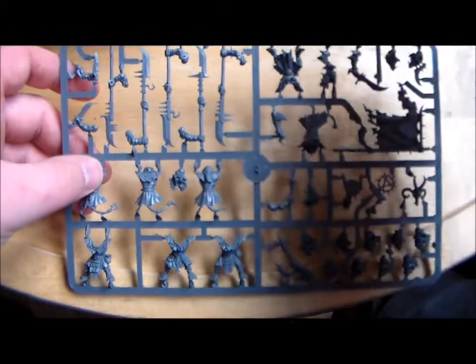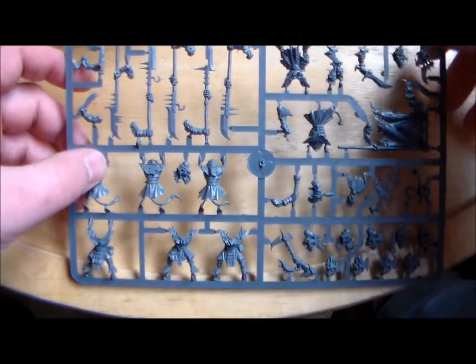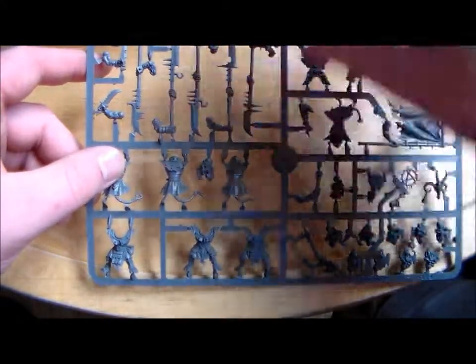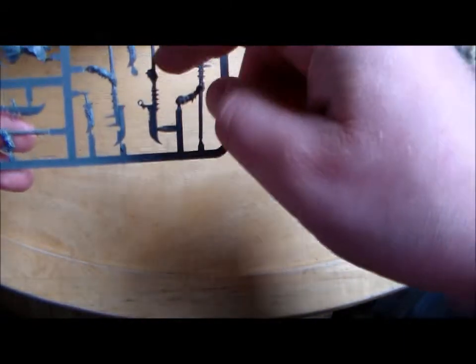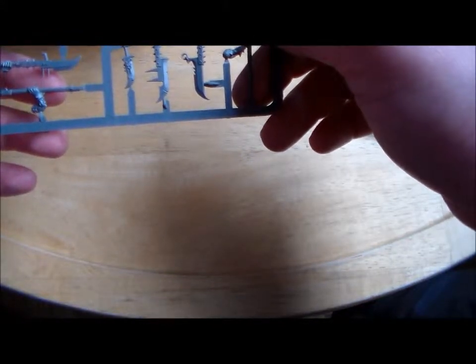So let's have a look at the second sprue. This one has to be about 20 halberds — just want to see if there's going to be many left over. So there's four halberds in the last one, and with the same other sprue that would be eight. There's nine, ten — so there's roughly eight to ten. I don't think there's going to be any left over.